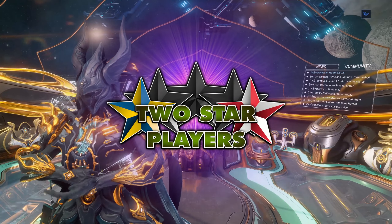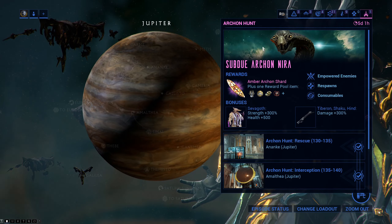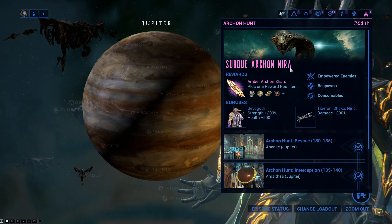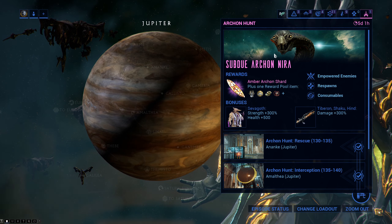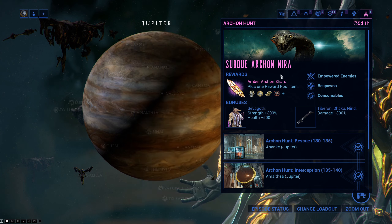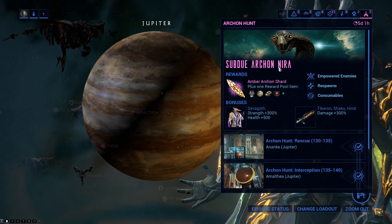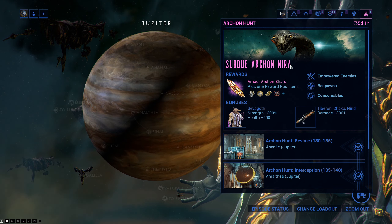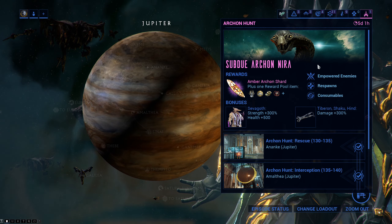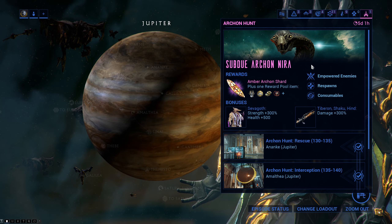We're down to the final archon hunt - the final of the three they've talked about, which is Nira, Boreal, and Amar. But they've also said previously in dev streams that there will be a fourth one, and I'm gonna guess that's what we're gonna see the week after this. It's not gonna roll back to Boreal - it's gonna be Pazuul, or maybe they'll save that one for a later date.